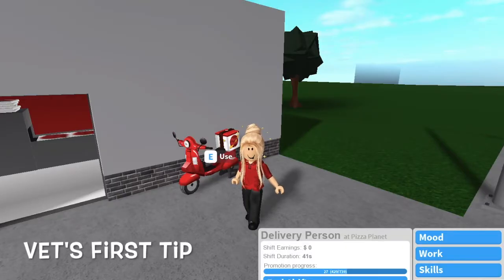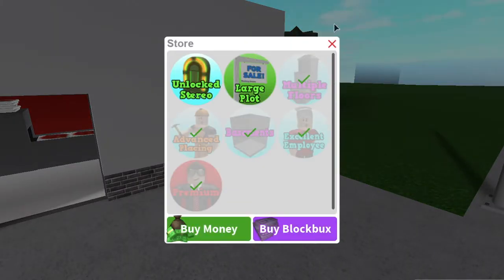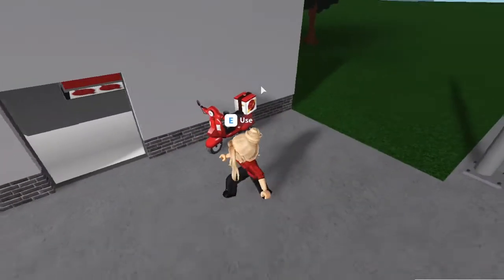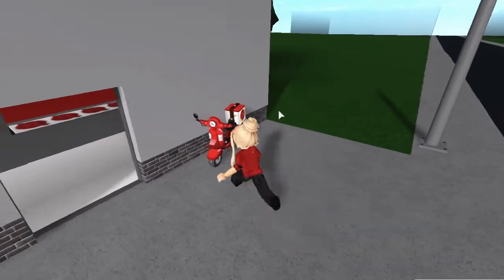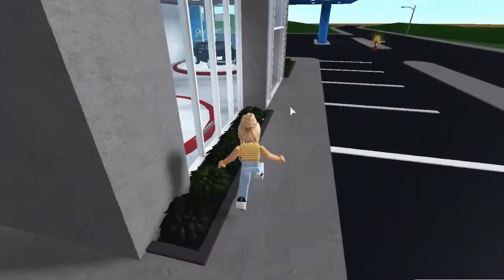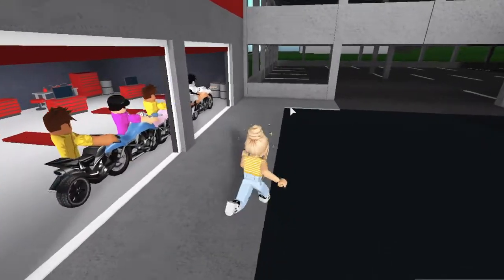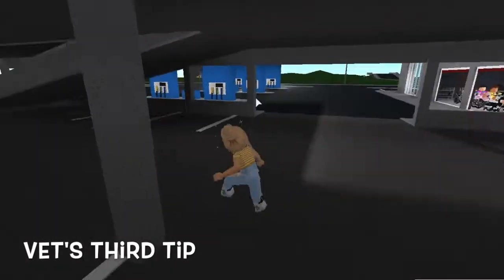Okay, so moving on to vet tips. First one: the Excellent Employee Pass. This one is amazing — it's really worth it if you want money quickly and I totally recommend it. It was one of my first passes. Also, if you have an RP family and you say 'ABC for a kid,' you're less likely to get one than if you say 'ABC for a well-behaved boy' or 'well-behaved girl.'